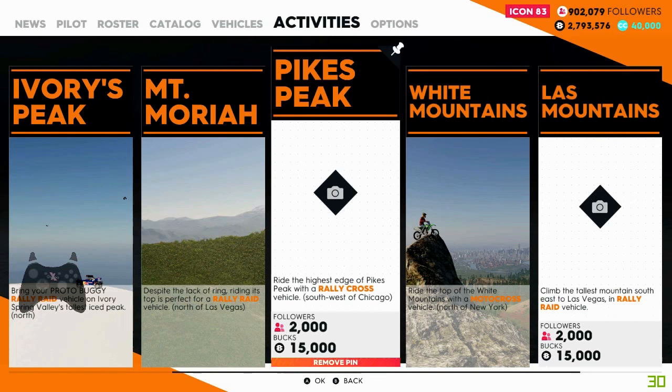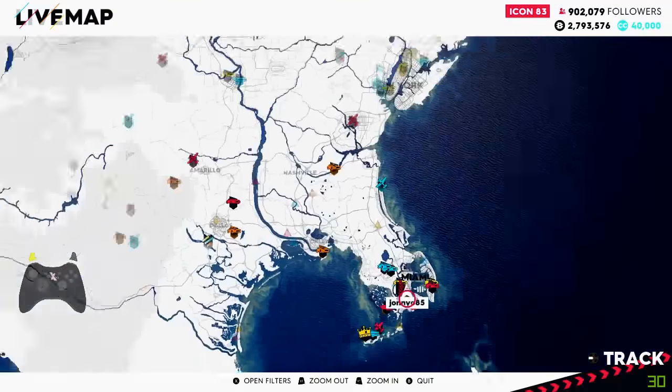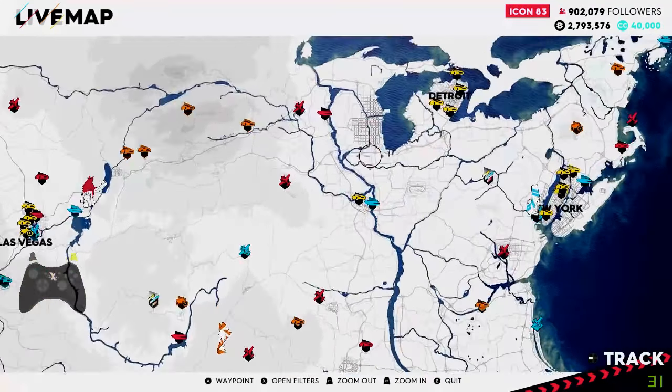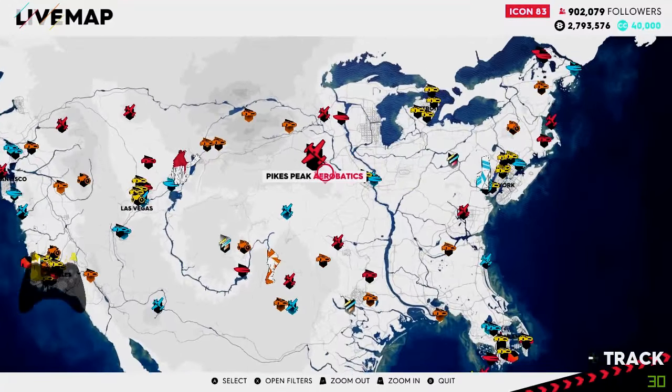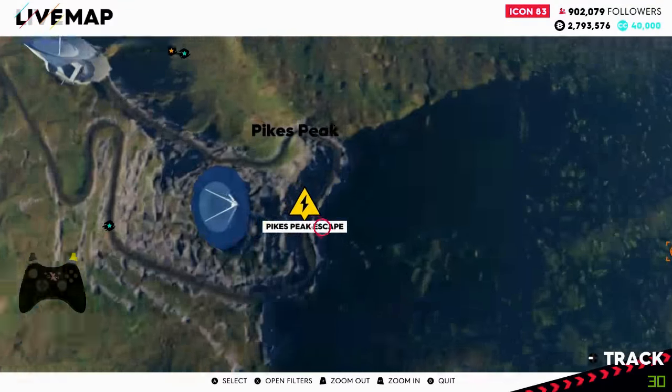So we will pin it here and go back out to the world map. Once we are back out on the world map we need to zoom all the way out and then head to around Chicago. Now Chicago is over here. Then what we need to do is go to Pikes Peak Aerobatics, and then down a little bit from that you will get Pikes Peak Escape.